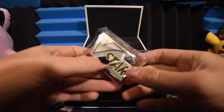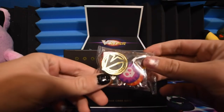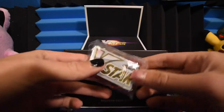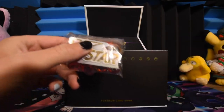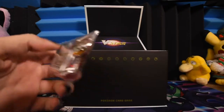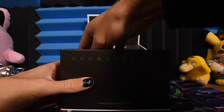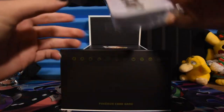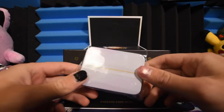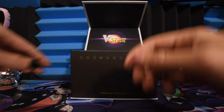We have a V-Star marker, and our other markers — there's a V-Coin. Nicer markers than the ones you get in other stuff. This is what the English V-Star marker looks like; they're very different. That was cardboard holding it in place. And we have a little tin holder for, I'm assuming, those markers.